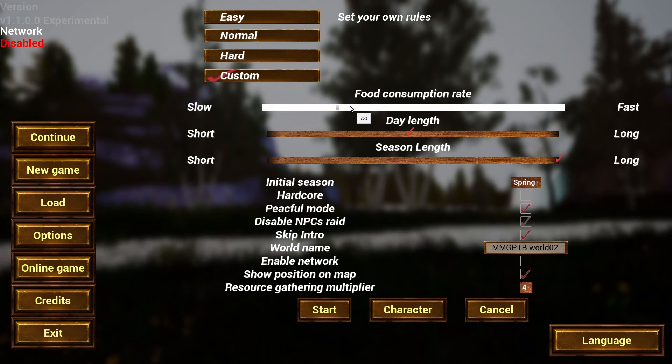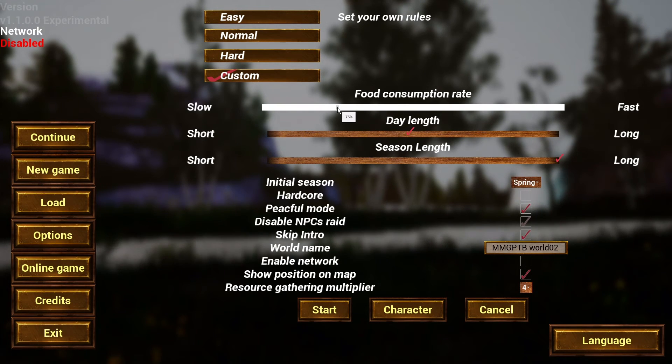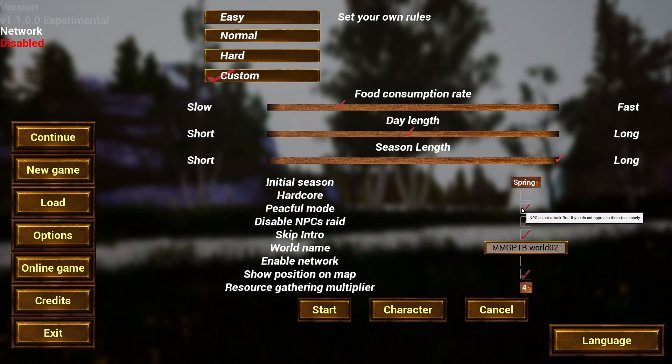I thought I'd go over the settings one more time because I saw that one of my subscribers picked it up, and I'm very happy about that. Thank you Hamrad for those comments. Food consumption at 75%, day length at 64 which gives me 32 minutes daytime and 32 minutes nighttime. Season length of 10 days and we're starting in spring. NPC peaceful mode means they will not attack or raid you unless you get a little too close. Resource gathering multiplier is 4 to get us going really good. And if the little ghost guy is up and running, we're going to shut him off.